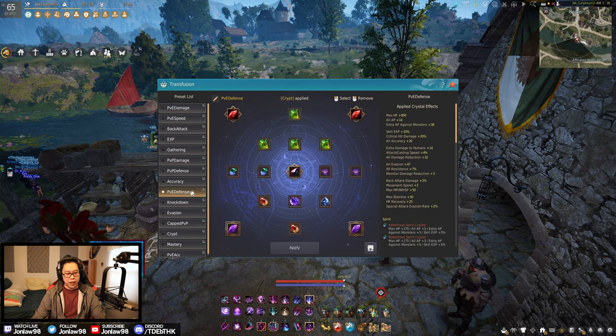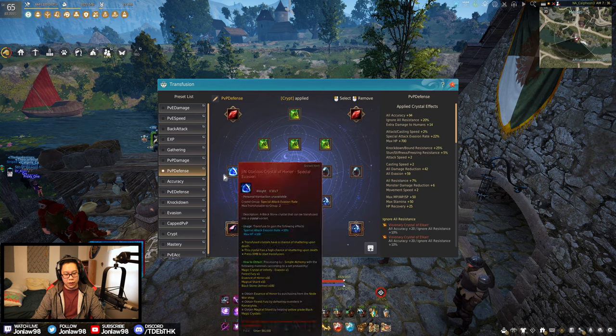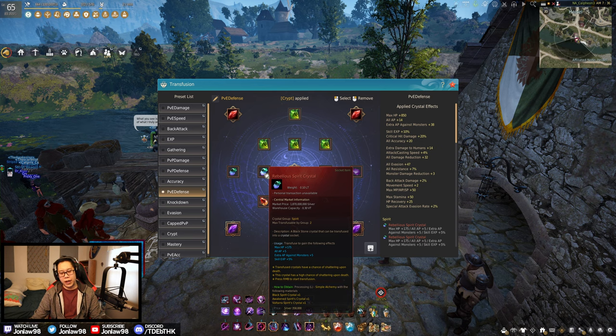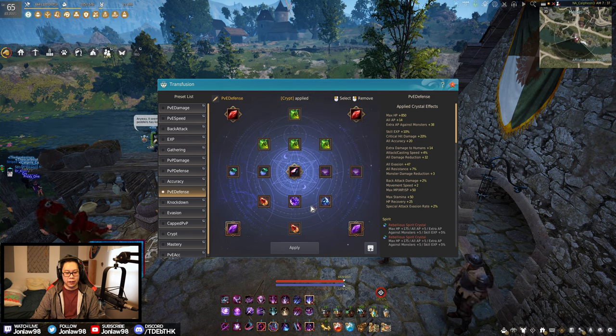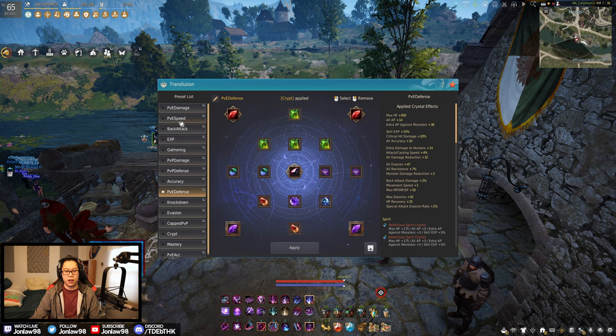Next, the PvE defense setup — it's a little different from the PvP one. For PvP I have more accuracy and special evasion; here we have a little bit of offense for PvE but still the defensive stats. It also depends on what you're doing. I like to have more defensive, but if I'm going straight damage I'd use a different setup. This has a little bit of defense and offense — if you want to exchange the human damage for straight 5 AP, that's fair. I don't use it as much, but when trying out new spots I'll put this on for an hour to see how I do.